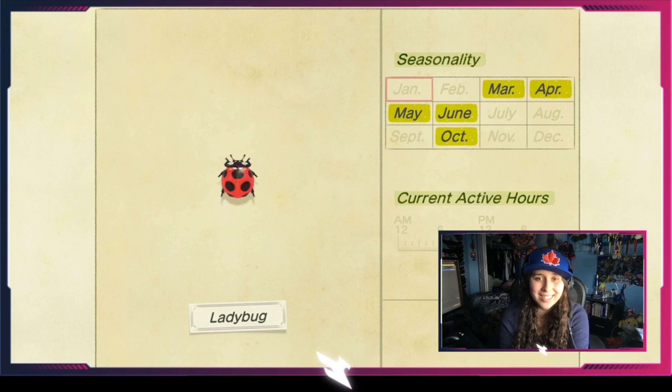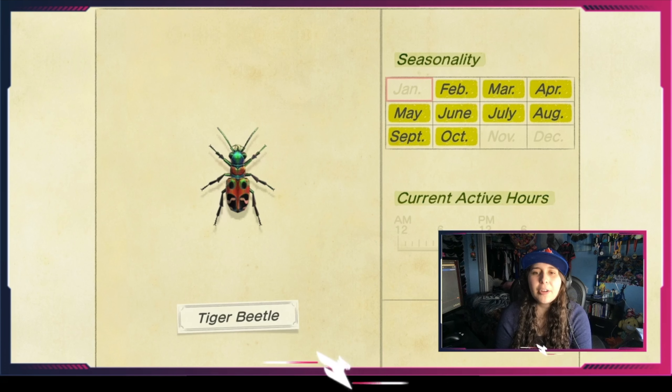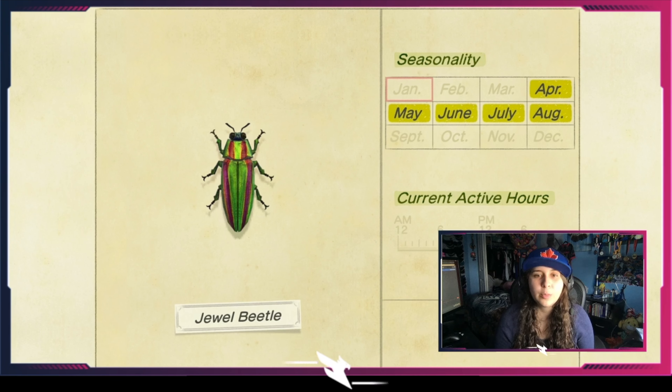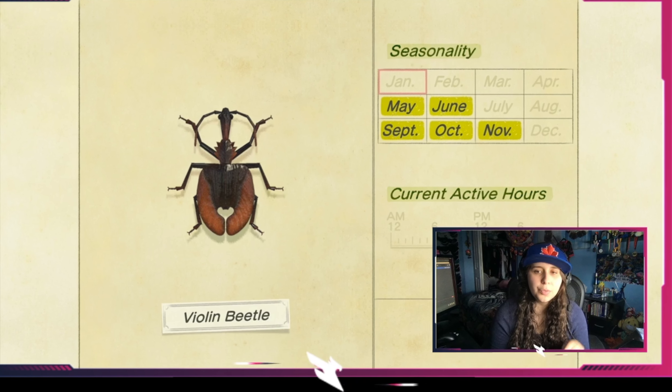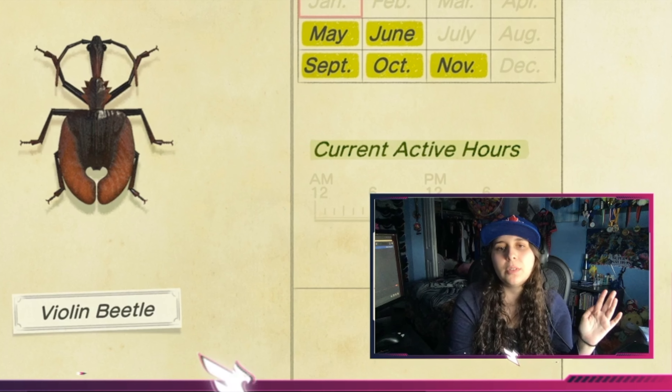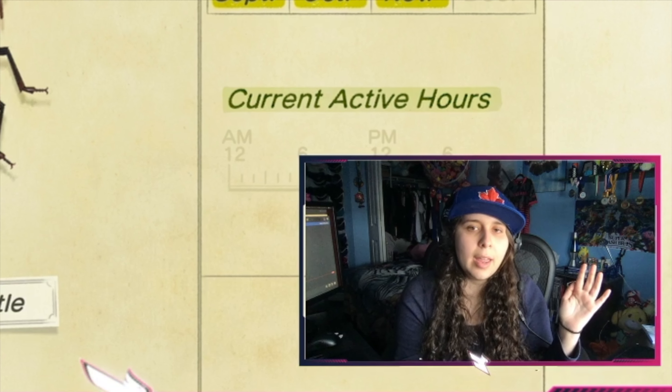The mole cricket is the only bug you'll have to dig for. It's available from January till the end of May, takes a break, then comes back in November — a spring and winter bug. Follow the sound with your speakers on full blast to find it. Once you get to the loudest spot, dig into the ground and it will pop out and try to run away — get your net and swing quickly before it despawns.